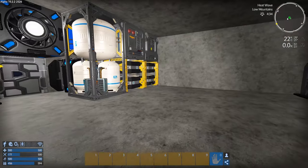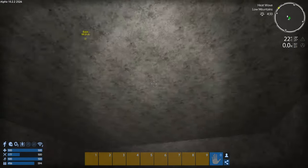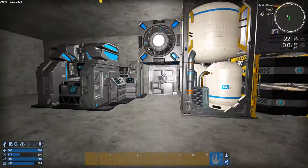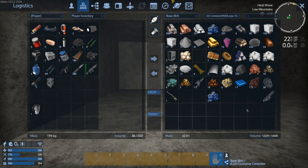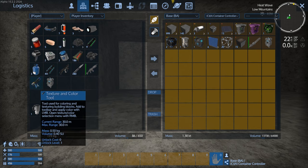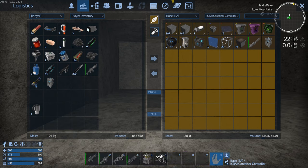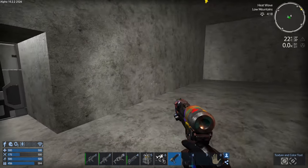We need to get it all installed. We finished off this room here, and what I wanted to do before filling it in is play with the texture tool — I just built one in the advanced constructor. I want to check out the new combo texture and color tool, so we're going to put that on our bar.